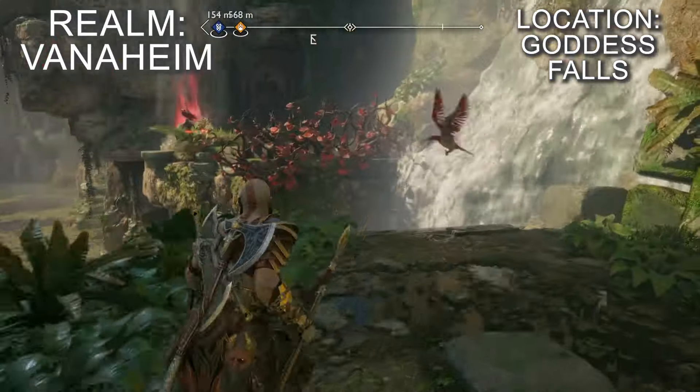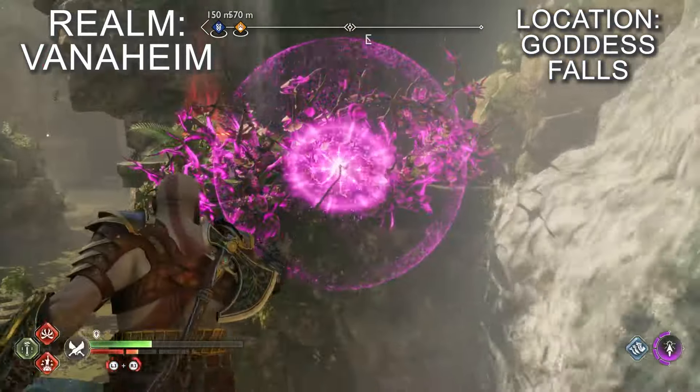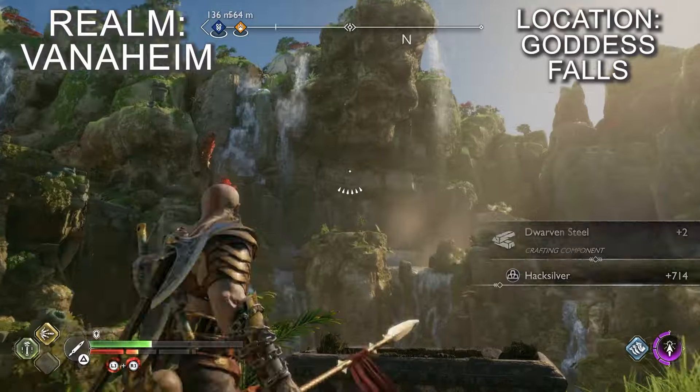Once you've lowered the magic rock gate blocking the river in the Cliffside Ruins, you can row down the stream to reach Goddess Falls. There is one raven in this area and it's just circling around. We recommend that you climb up the cliffs to get a better angle for hitting the raven as it flies by.